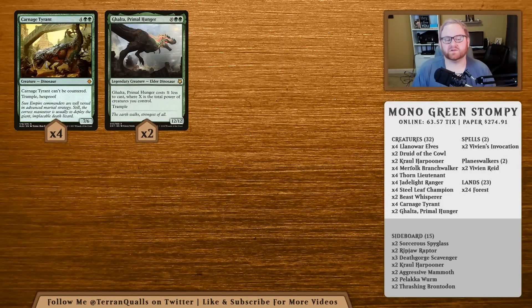We also have four Carnage Tyrant and two Ghalta, Primal Hunger — two more creatures for 38 total. Carnage Tyrant is one of the premier green cards in Standard right now. Ghalta is a 12/12 with Trample, and getting it out on turn 4 or 5 is quite possible with this deck. Carnage Tyrant is a 7/6 with Trample, Hexproof, and can't be countered — the only answers are Cleansing Nova or Settle the Wreckage in white, or Deafening Clarion.